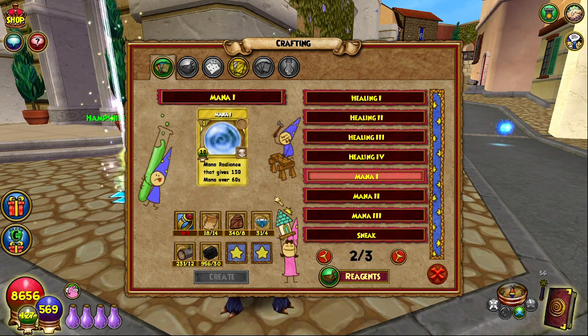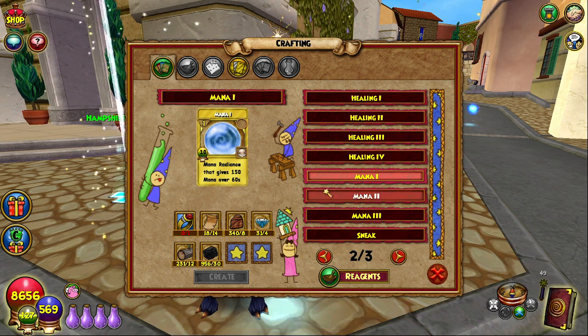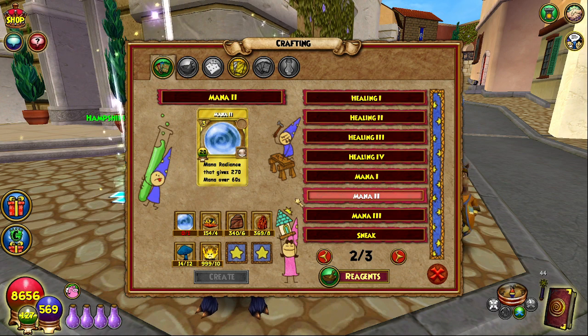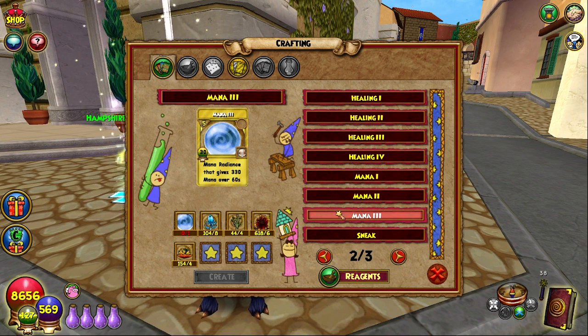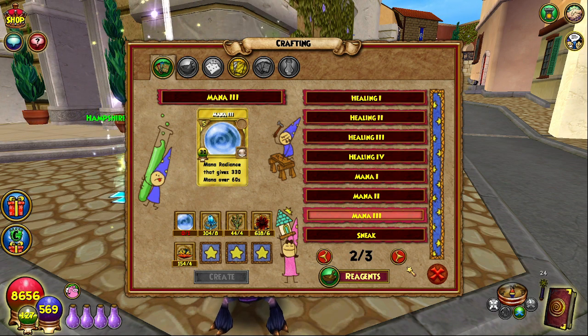Mana one is pretty easy to make — diamonds are rough though. Once you make that, you'll need to make 14 of them. Then you use all 14 of those to make 14 more of the spell called mana two. After that you'll need to make 14 mana three. The toughest part might be frost flower and grendelweed, which are in that same reagent loop as the cattail and water lily one covered in a previous video on the channel. That's what it takes to get up to level six.